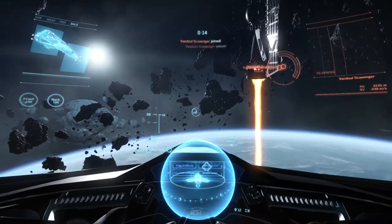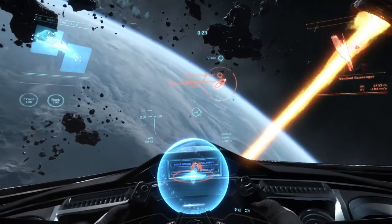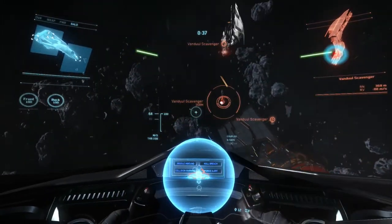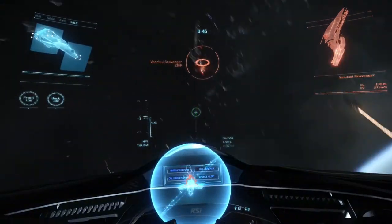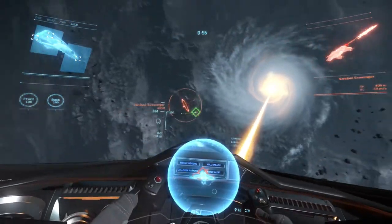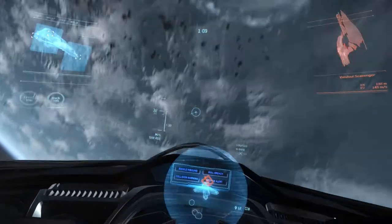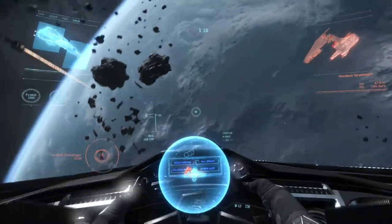Die ersten Gegner sind schon eingetroffen, dann fliegen wir mal los. Jetzt sind wir auch in guter Feuerreichweite — so 500 Meter ist da eigentlich optimal. Ich fliege hier mit Joystick. Viele fliegen ja mit Maus, weil das Aiming ein bisschen einfacher ist anscheinend. Aber ich finde einen Flugsimulator mit Maus — das geht gar nicht. Ich muss mich mal ein bisschen aufs Fliegen konzentrieren, darum könnte es jetzt gerade ruhig geworden sein.